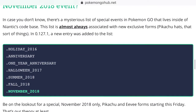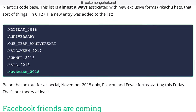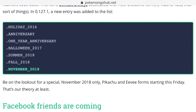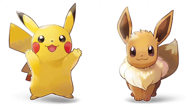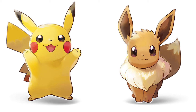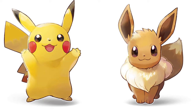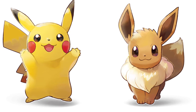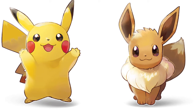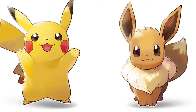There is a mysterious list of special events in Pokémon Go that lives inside the 0.96 codebase. This list is almost always associated with new Pokémon exclusive forms, such as Pikachu with hats. So be on the lookout for a special event in November — most likely this Friday or Saturday for the new Pokémon Let's Go game.